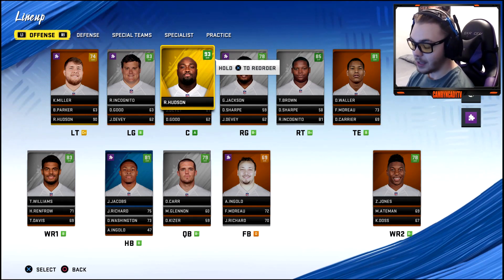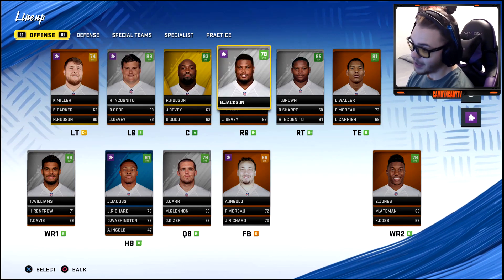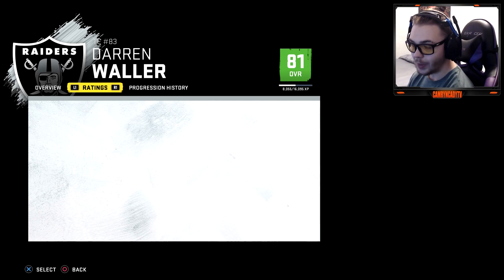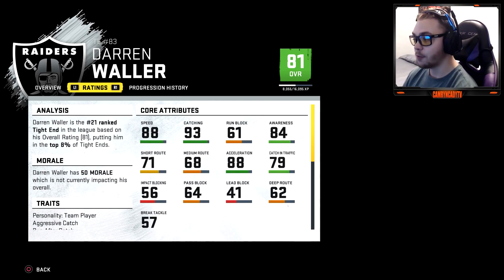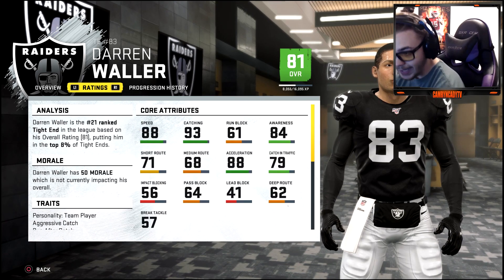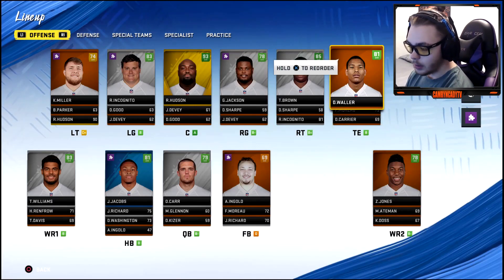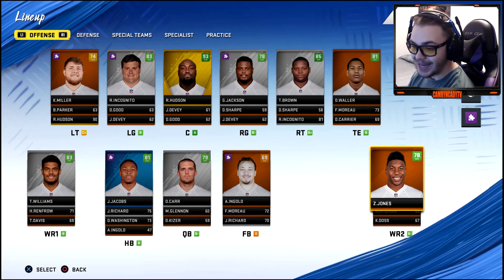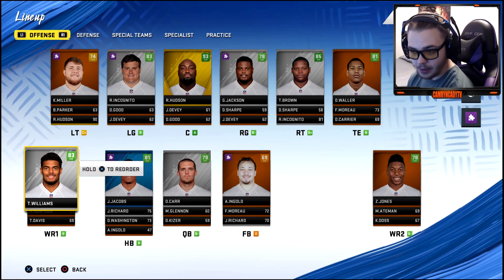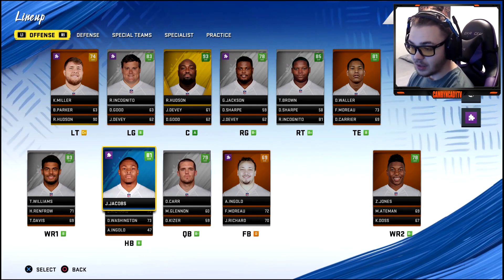They lost some players including Donald Penn. They also have Darren Waller who's got a lot of upside — pretty young tight end, only 26, 81 overall. He's got 88 speed and 93 catching. Then we got Zay Jones, who's a monster in the sim, Tyrell Williams, and Hunter Renfro to play the slot. I'm not mad at our offense at all.